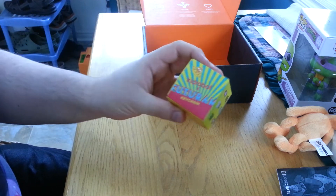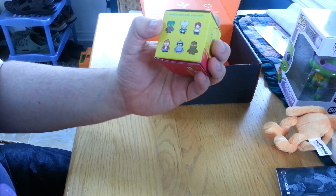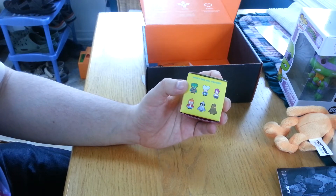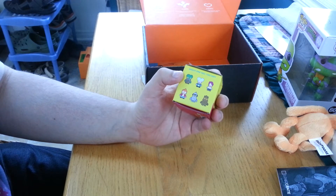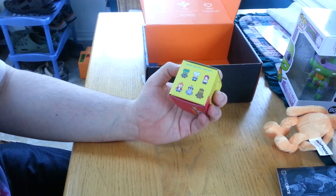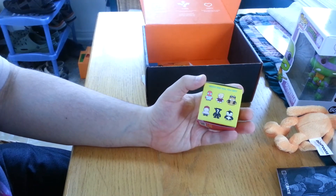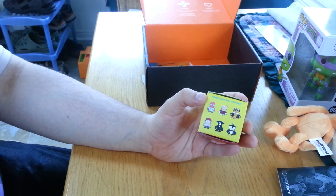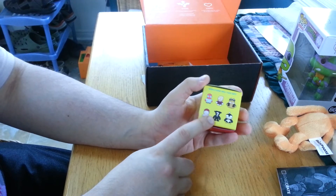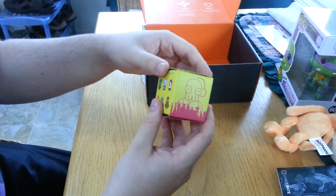It's a Kid Robot X Futurama Kichi blind box. So which one will you get? There's the Marble character, and that grandmother who owns a huge corporation — I can't remember what she's called. There's Leela, and there's Fry, Bender... I can't remember their names. I know the characters, I just can't remember the names. Oh, there's a mystery character — I'm pretty sure that's the devil robot guy. And there's the Slurm guy.